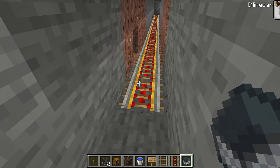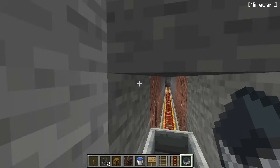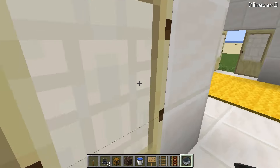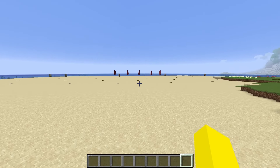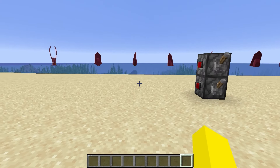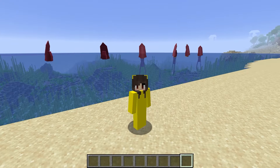Now I just need the mine cart. Putting the mine cart down here. Perfect. Close the trap door and I'm done! Okay, so my defenses are just about ready. Squids are getting closer, aren't they?